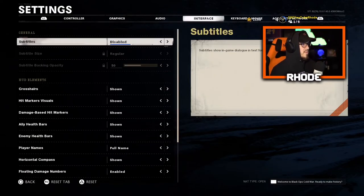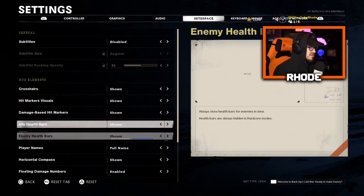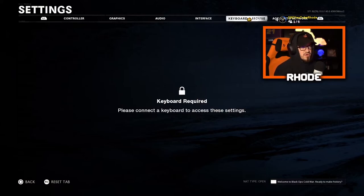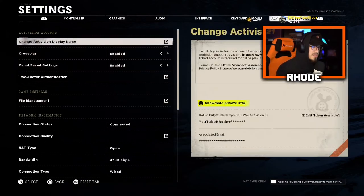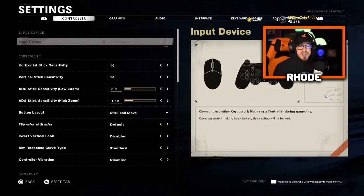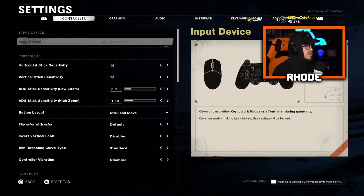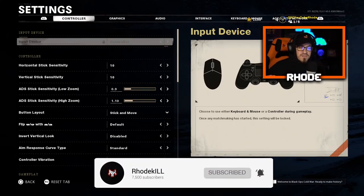I haven't changed anything in the interface section, so I wouldn't even touch that. If you find something helpful, go ahead and change it. I'm on a controller so the keyboard/mouse section has nothing to do with me. Basically the first two pages are the most important — changing ADS stick sensitivity low zoom down and raising your main sensitivity up, plus the colorblind graphics settings. That's all I have for you guys today. Hit the subscribe button and drop a like — have a great day, I'll see you in the next one!